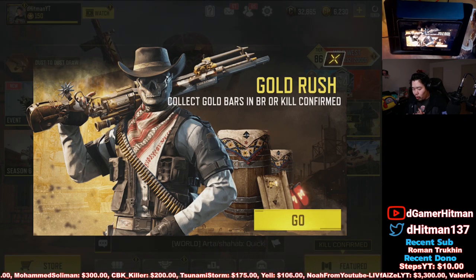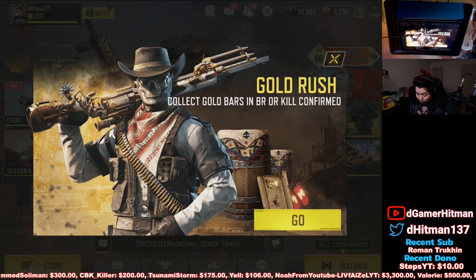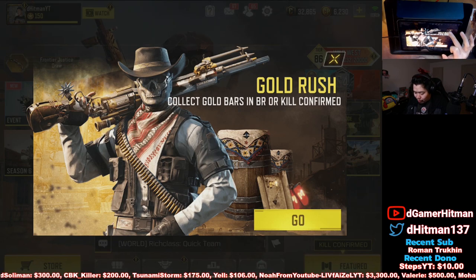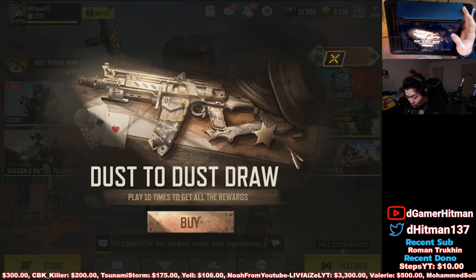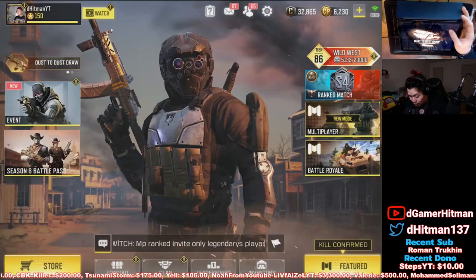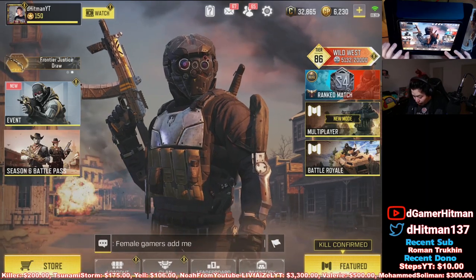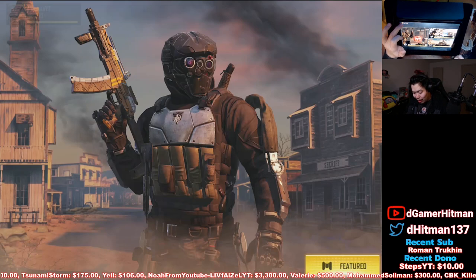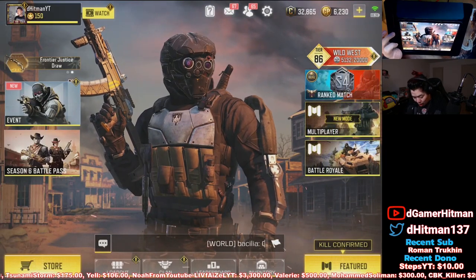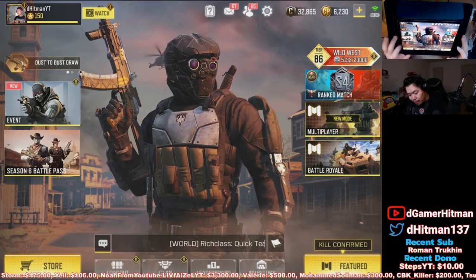Gold Rush — collect bars in BR or Kill Confirm. We also have the free sign-up for the World Champion Dust Draw, which we're definitely gonna try. It looks like it's gonna feature a new gun. Kill Confirm is here as a new feature, which we'll test out. And apparently there's a Battle Royale update we'll check out as well.